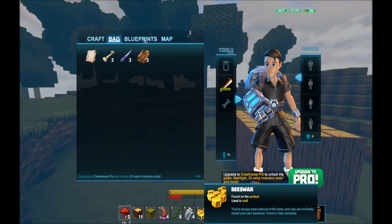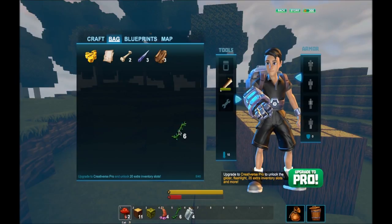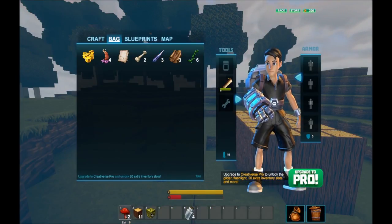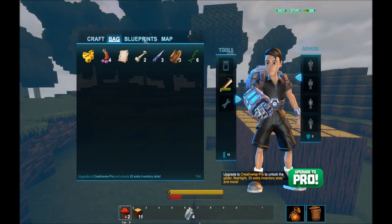Let me put these in here, and this in there, and this in there. I don't actually need this. These go right here — look, I'm glowing!